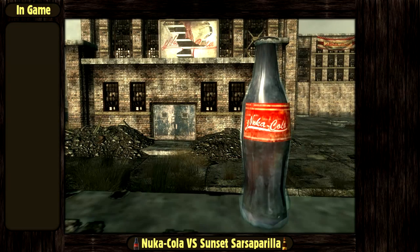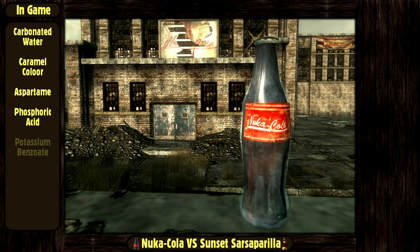In the game, the Nuka-Cola is made of carbonated water, caramel color, aspartame, phosphoric acid, potassium benzoate, and natural flavors.